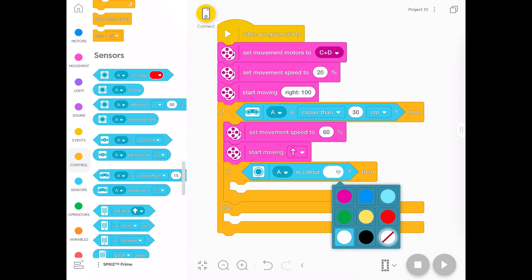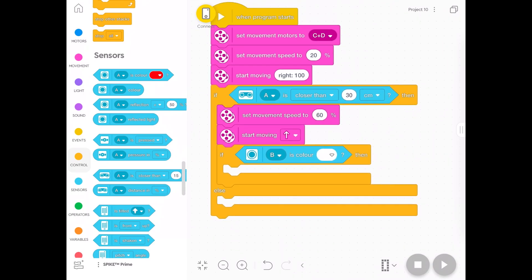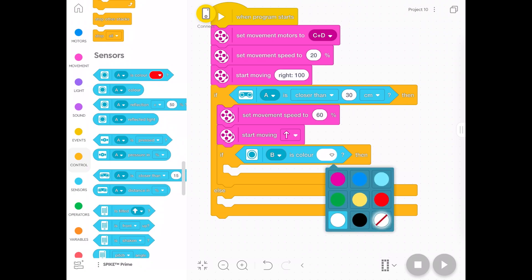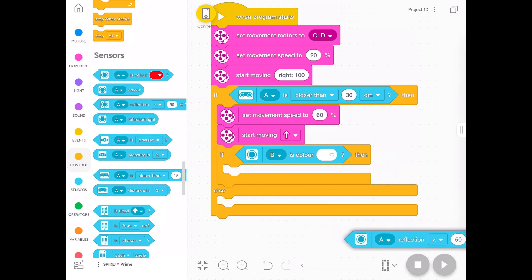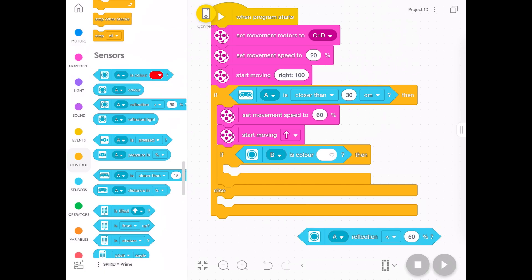Grab the light sensor this time. When it detects white it'll do something — make sure this sensor is plugged into port B. Now we've got ports A, B, C, and D all used. If your white line isn't white you could choose black or whatever color it is. If it doesn't seem to work though, you might want to choose reflected light — I find this is a bit more reliable. It's a little more technical, so some kids find it hard to understand. When you press connect and connect your robot you'll see a reading for the sensor, and you can change it to a reflected sensor.